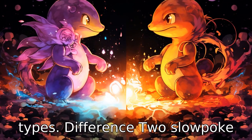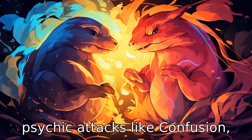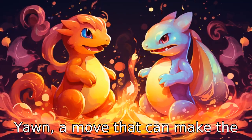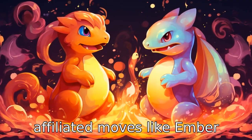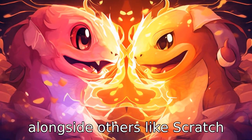Difference 2. Slowpoke can learn water-related moves such as water gun, surf and psychic attacks like confusion, with its signature move being yawn, a move that can make the opponent fall asleep. Charmander, however, has fire-affiliated moves like ember, flamethrower and smokescreen, alongside others like scratch and dragon breath.